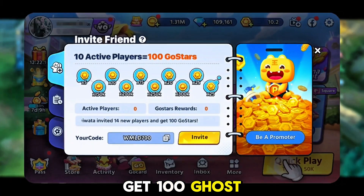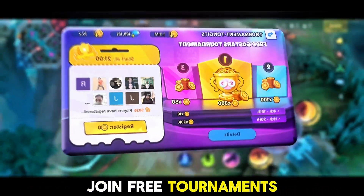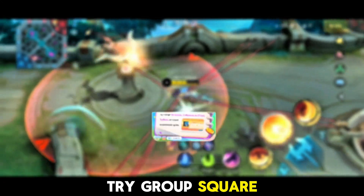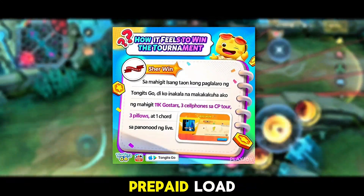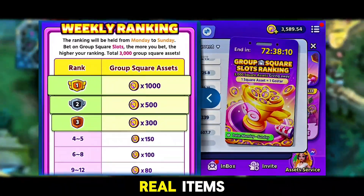Invite 10 friends and get 100 GoStars instantly. Join free tournaments every day to win even more. Try group square mode — one square asset equals one GoStar, which equals one prepaid load. Join daily or weekly square asset tournaments and climb the leaderboard to win real items.